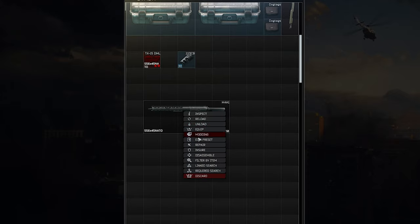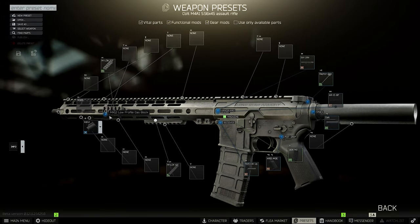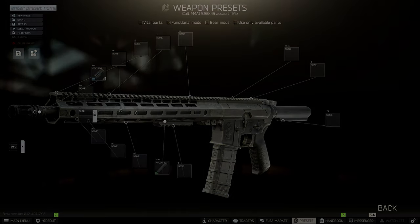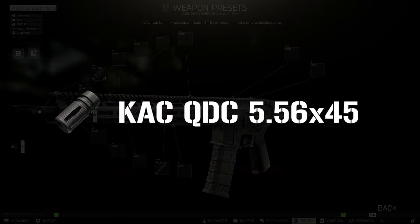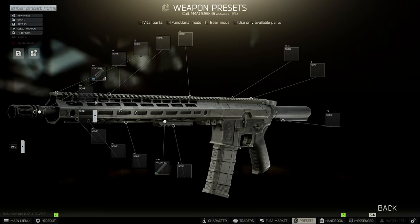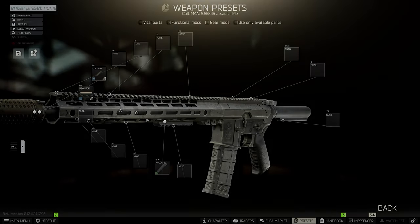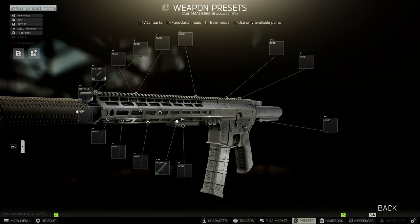Now it's time to enter preset mode to finish the gun. First we need a silencer and there are many to choose from. I personally prefer the KAC — it's a combination of a compensator, muzzle flash hider, and a silencer. First place the compensator, then put the silencer on top. The silencer is called the QDSS NT4 and it costs around 35,000 rubles. It's really good for what you pay.